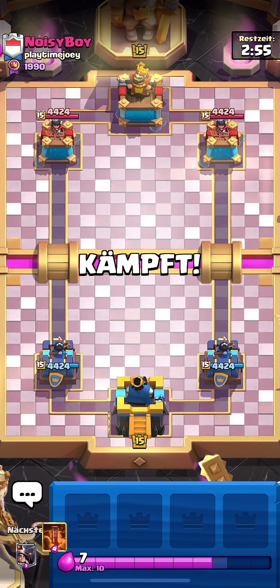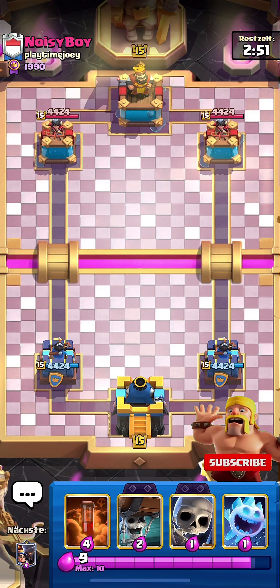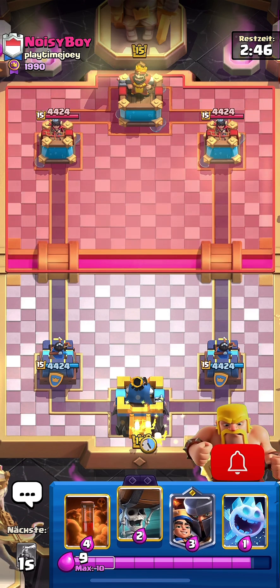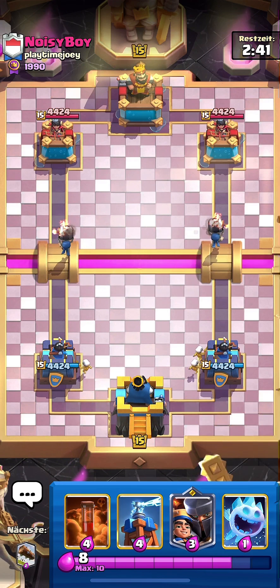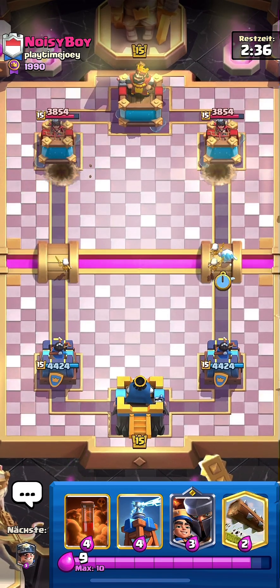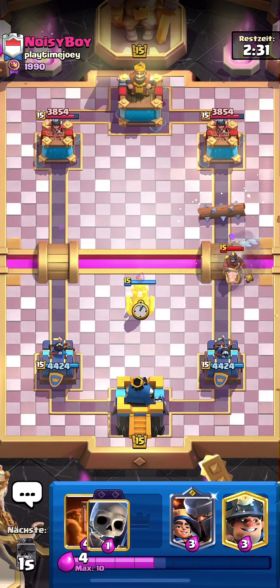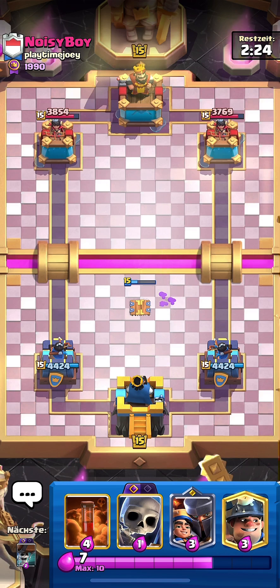I'm on the last game facing Noisy Boy. I'll start by playing Skeletons at the back and Wall Breakers at the middle to figure out his deck. He eats the Wall Breakers, so he should have some sort of heavy deck. I'll play Tesla. He has Hog Rider — so it's either 2.6 or Hog EQ. He goes Evo Barbs at the back.